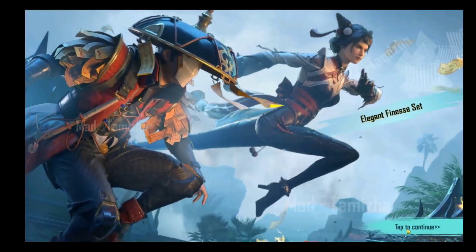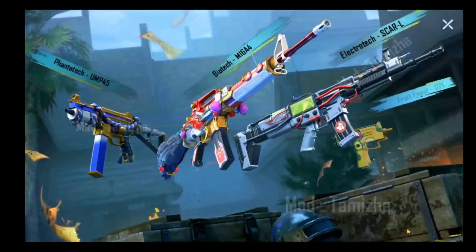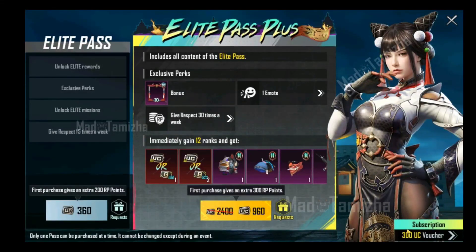This is the M-level Royal Pass. This is the RP-50 dress. In Season 9, there is the Ninja set. Next, we have the gun scans. Now we have the 360C Royal Pass logo.